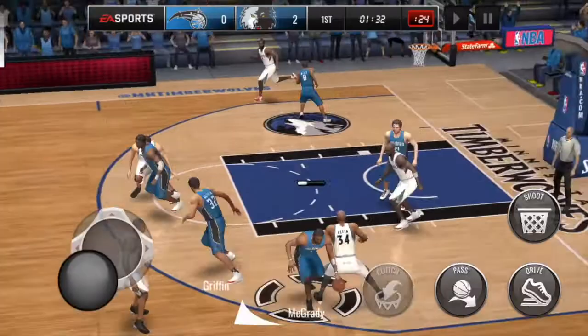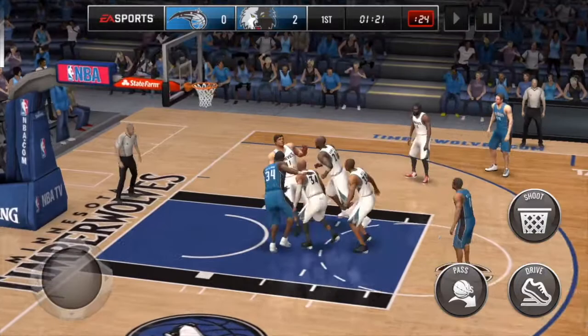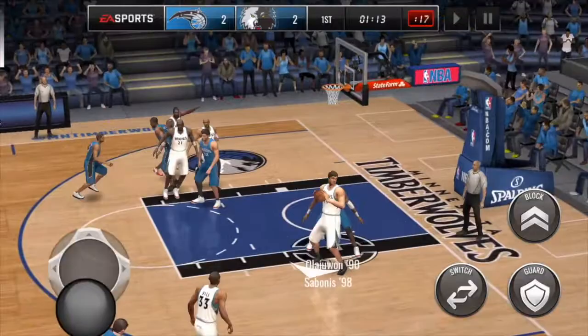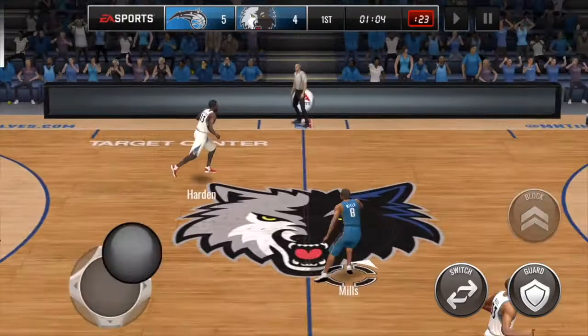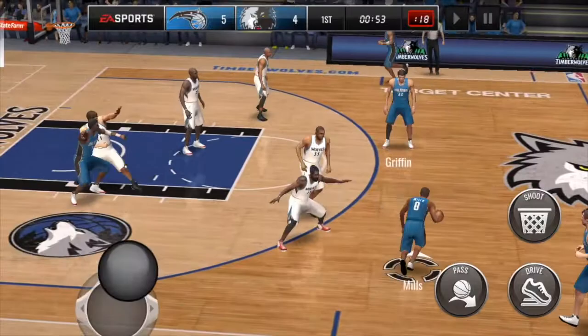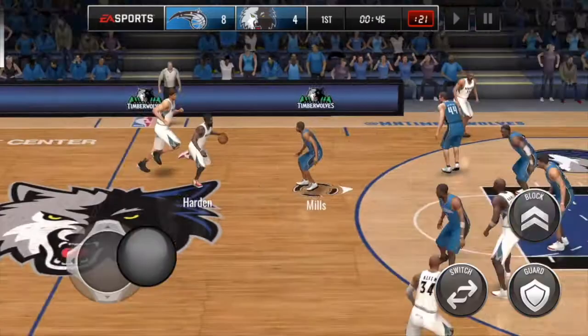I'll try to get him going with a layup — oh, there's a nice steal. Across to Mills, across the top, do a little spin, a little step back, pump fake — 12%, there we go. Got him open enough for a shot, which is a little bit hard because he's a shorter player. Let's try a wing three — a little bit contested but still drops it, that was nice. I think next I'll try running around the top of the arc until he gets open, maybe use Griffin to set a screen — pretty open, just made a couple of shots in a row after a pretty poor start.